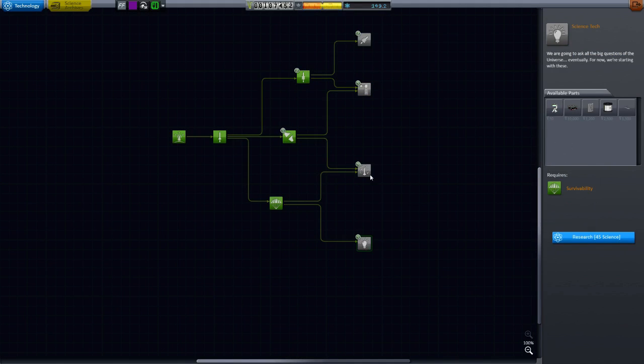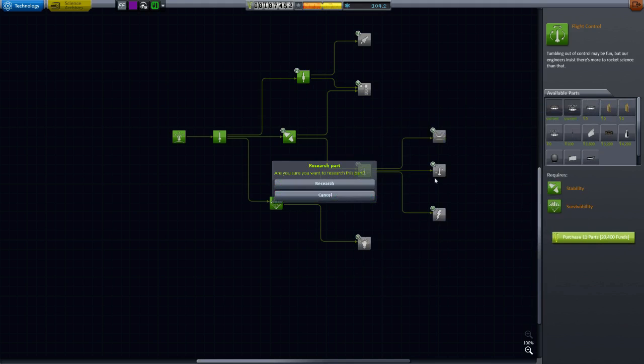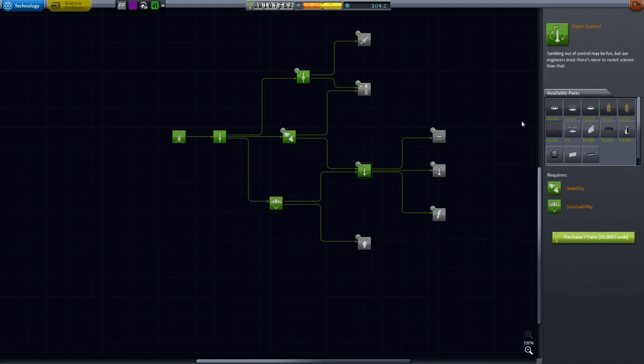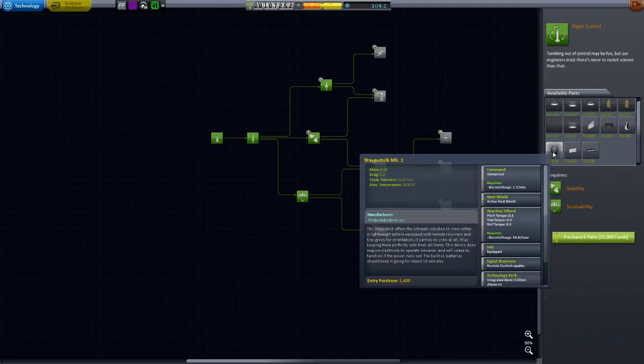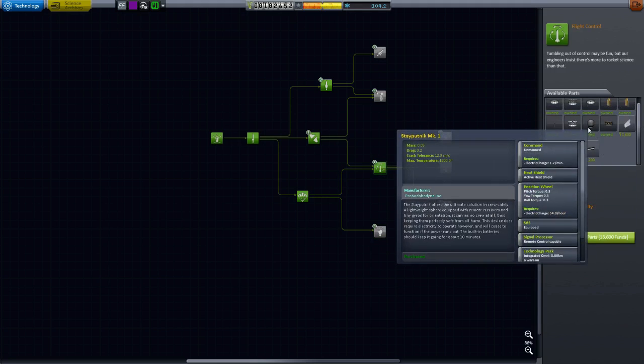I'm thinking it's down here — fairings and the probe core, very very important. So that's free, that's free, these are all free. Grab all of these. The Reflectrotron is a good part. And the small inline reaction wheel. So there we go — a bit of a spending spree.